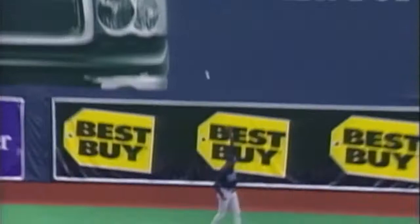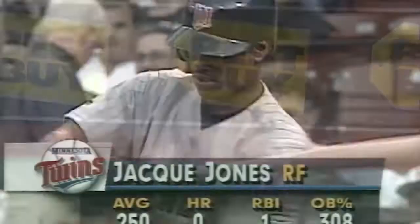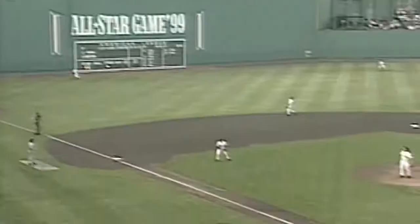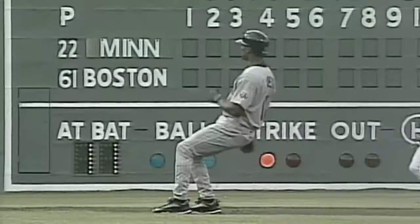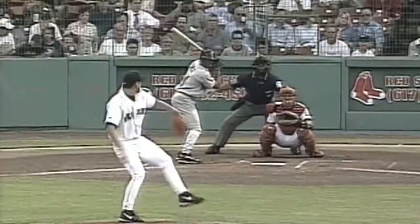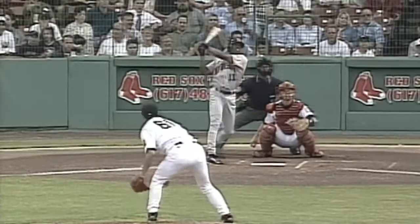It's one to nothing, Twins. Jack Jones, recently up from Salt Lake City, swings and hits a high fly ball to left field — deep, back goes O'Leary to the wall, and it's over his head. Hits off the wall, bounds away, Jones into second and holds there with a double. O'Leary went back and was poised to jump, but the ball hit above his head by about five feet, between the scoreboard and the foul line. Jack Jones in his first at-bat ever at Fenway — a left-hand batter, a sinking fastball off the wall in left for a two-bagger.